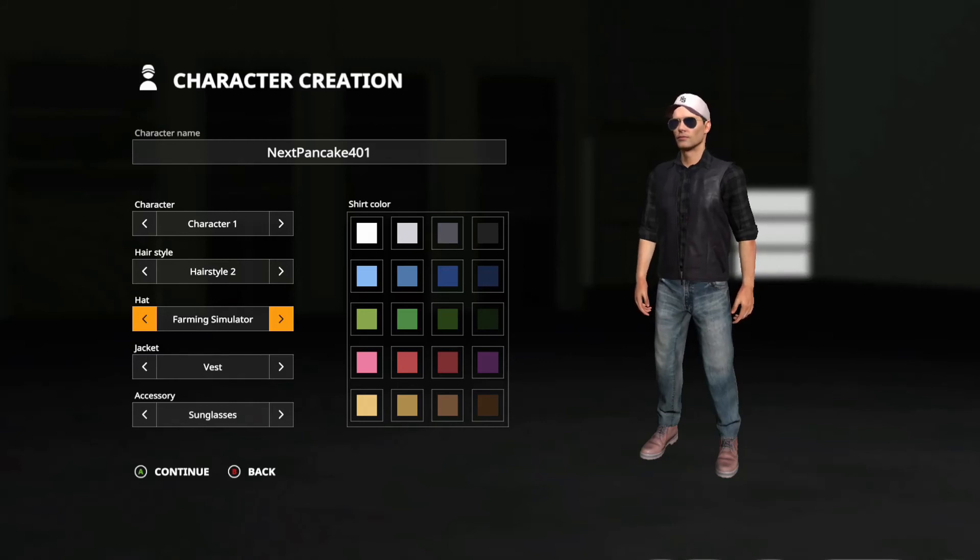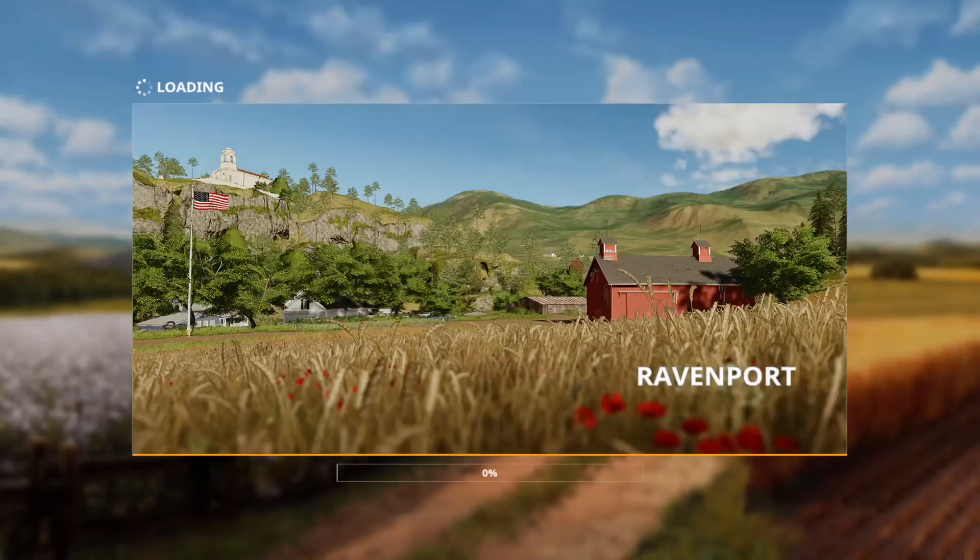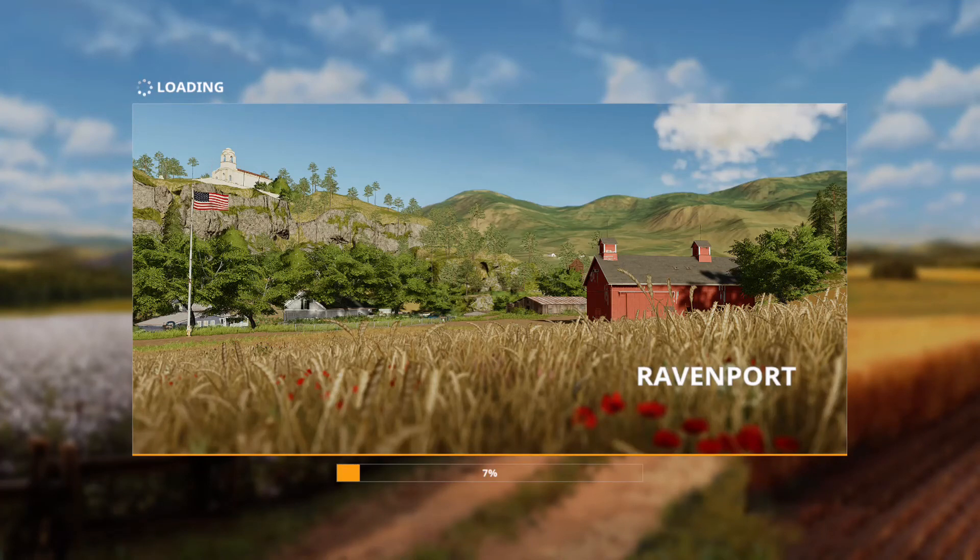Today we're going to be starting on a different map, mostly because I think the previous map wasn't really my style. At least in my experience it didn't seem like it was made for this game — the map itself was good, but for farming, AI, and convenience it was not really a good map. So we're going to try again, this time on the American map, Ravenport.